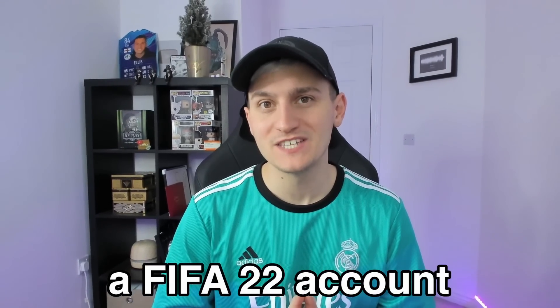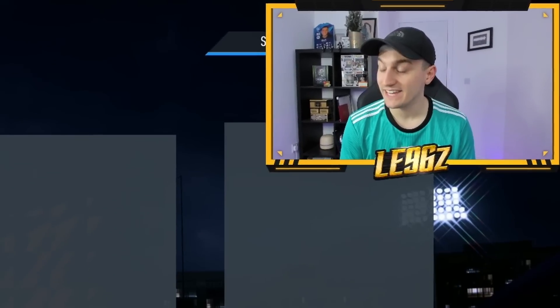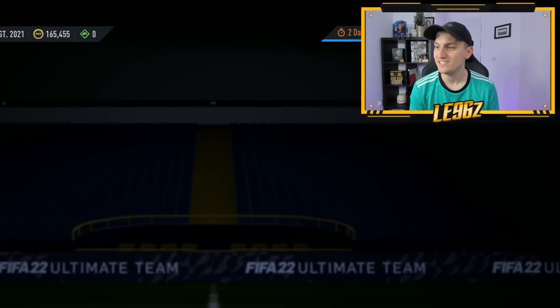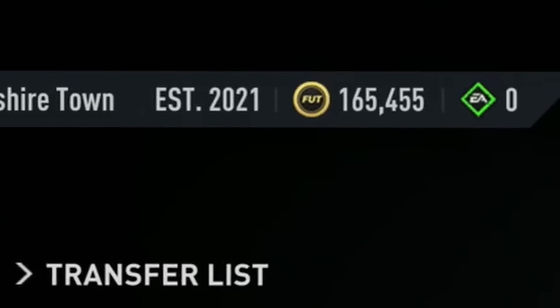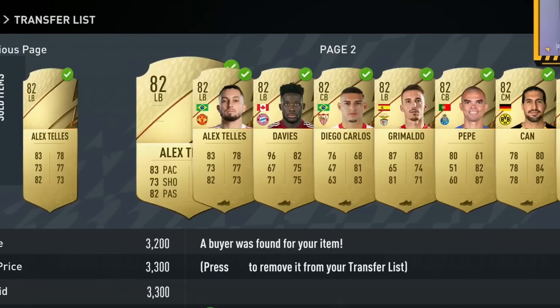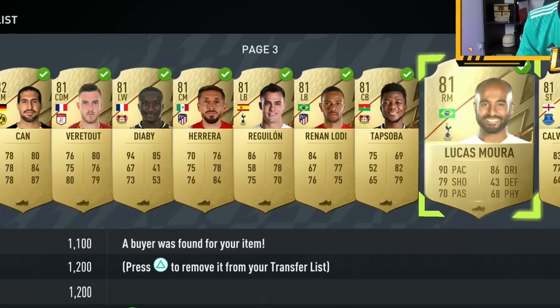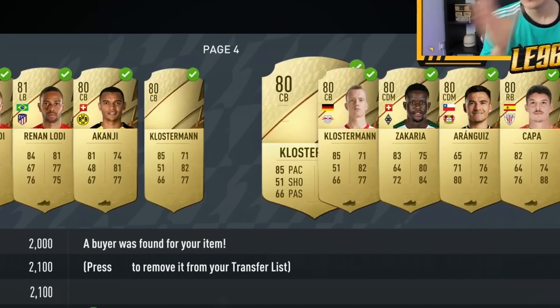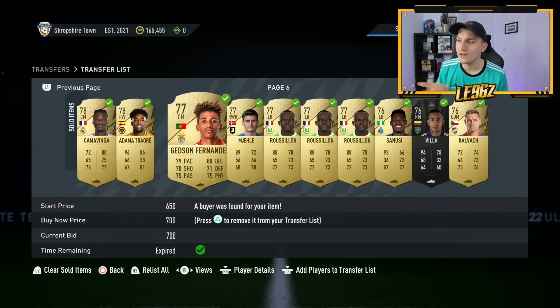The other day I started a FIFA 22 account from scratch. We're back for day three today and the account is in a pretty good standing. As you'll be able to see in the top left, I am currently on 165,000 coins. This is everything that has sold on from the other day — we did very, very well. Obviously you boys saw everything in the last video. If you've not seen that, make sure to go and check it out. I've put all of this stuff in a playlist, so if you want to watch this from start to finish, that's absolutely fine.